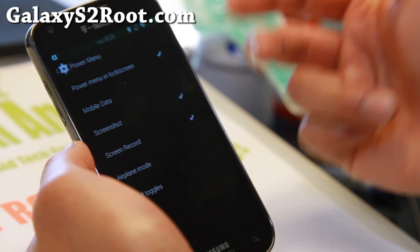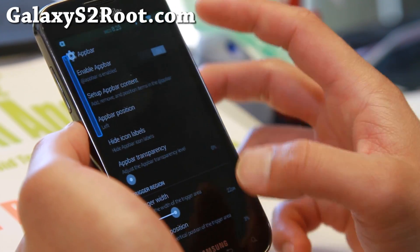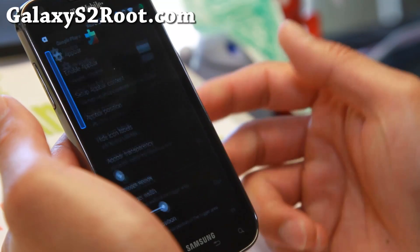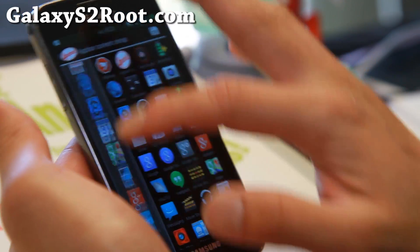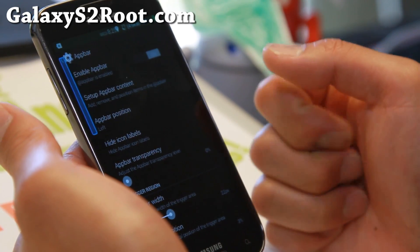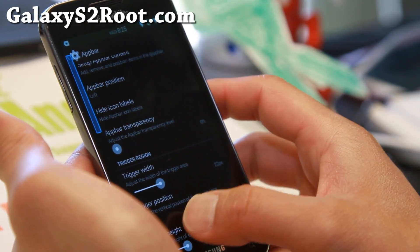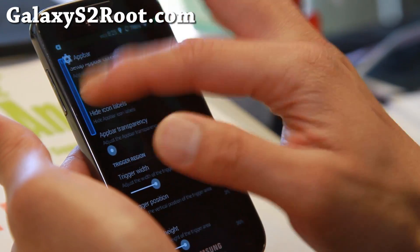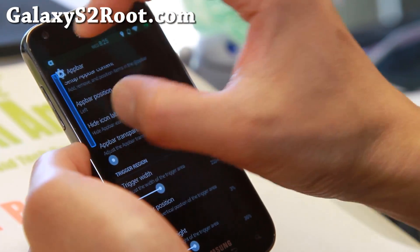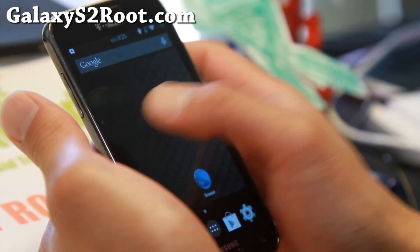The Power Menu does have Screenshot and Screen Recording, so you'll be able to find those there. And App Bar — this is great. If I slide from the left at the top, I can access all my apps. Here's my suggestion: set all your favorite apps and make sure you hit Save. You can scroll all the way down too — it's sort of like having a Windows computer inside your Android. Make sure you set the Trigger Width big enough, and adjust the position and height. Put it up at the top so it won't get in the way when you use a keyboard or the middle area.